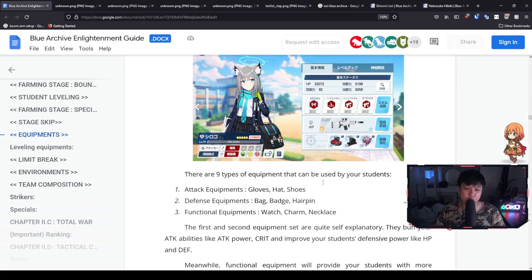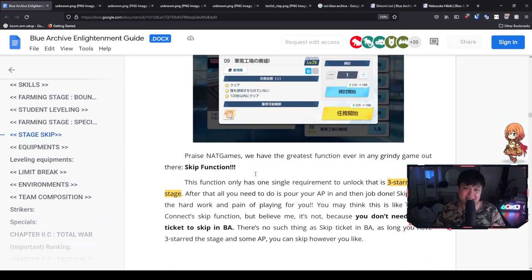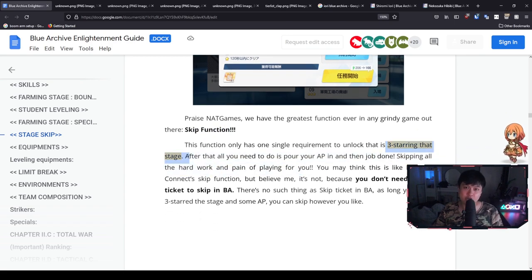Depending on where you're struggling, you can certainly prioritize certain equipment. Equipment farming is very similar to Princess Connect — as you push further you get more blueprints for higher tier gear, and that T5 hat uses T4, T3, and T2 hats, so there's no wasted material. You want to push as far in the story as you can. From JP launch, we just kept going even if we one-starred things. However, it is in your best interest to try to three-star stages, because there is an unlimited skip function — but it only works if you three-star the node.